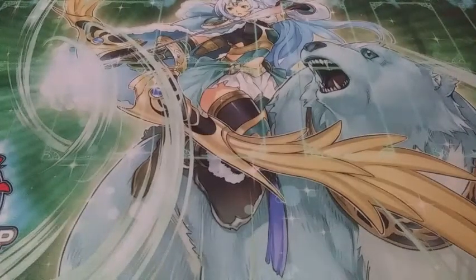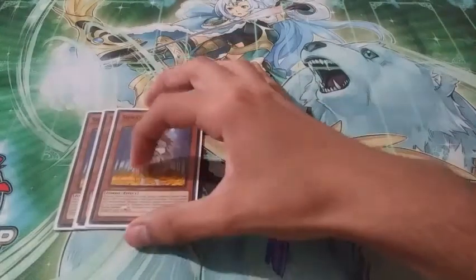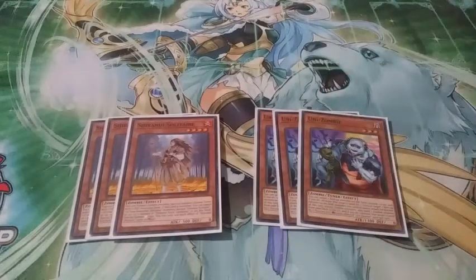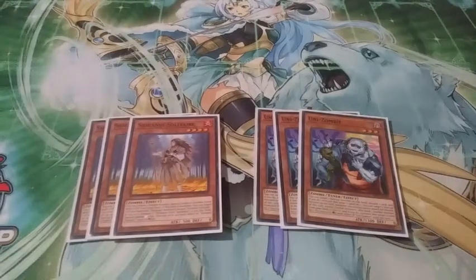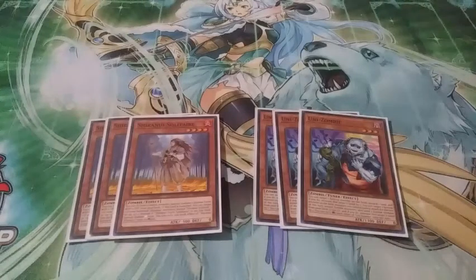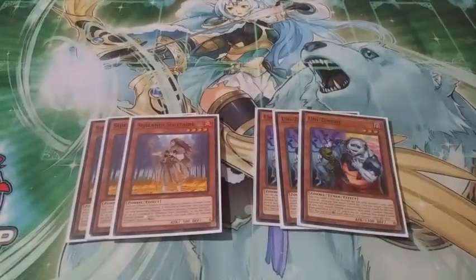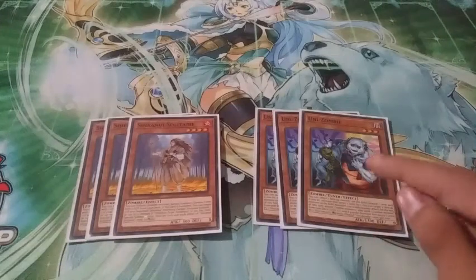To get to your starters, we have six ways to do this on normal summons. We're playing three copies of Shiranui Solitaire and three copies of Unizombie. Solitaire lets you tribute a zombie, including itself, to search a tuner with zero defense — Unizombie fits the need, and Glowbloom also fits with zero defense. Unizombie gets to send a zombie from the hand and the deck to the graveyard, both once per turn. So if your opening hand has a Banshee or an Oracle of Bloom, you can very easily get to your Doom King combo using a Solitaire or Unizombie. Also keep in mind Unizombie is a tuner, which does matter with the deck.